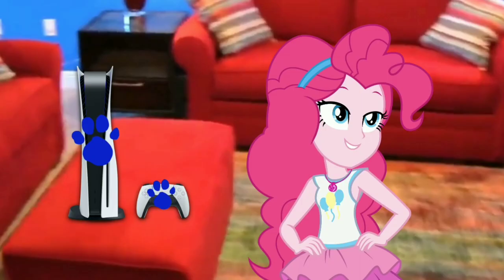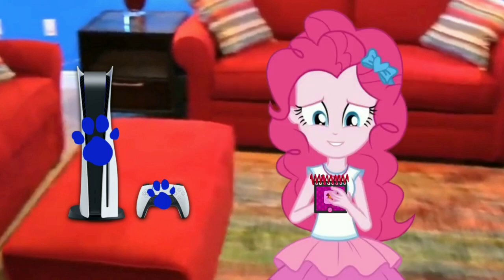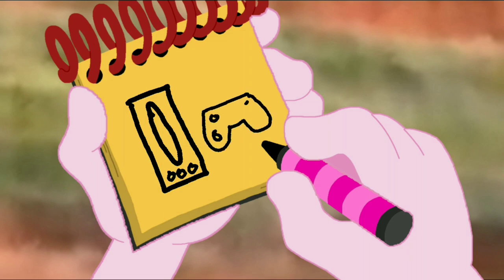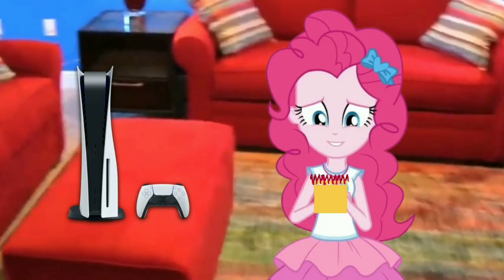You know what we need? Our handy dandy notebook! Okay, so a PS5. First, let's draw a rectangle. An oval that goes up. And some buttons. And then draw the controller with buttons. And a line up top. And there — a PS5 with a controller.